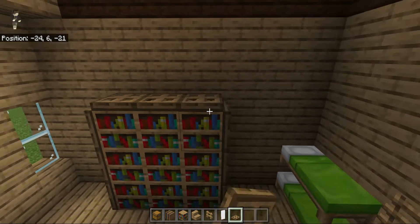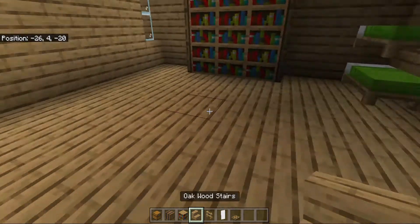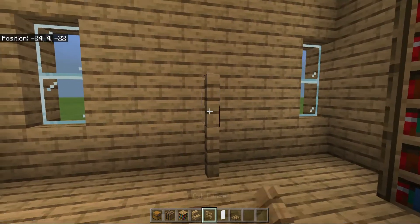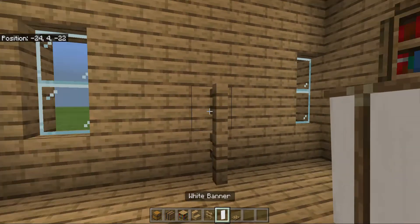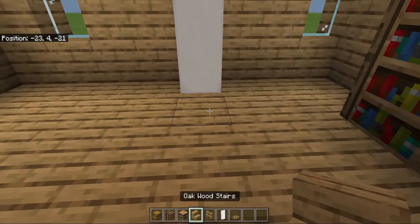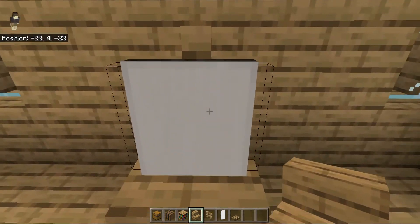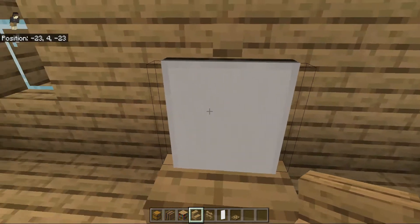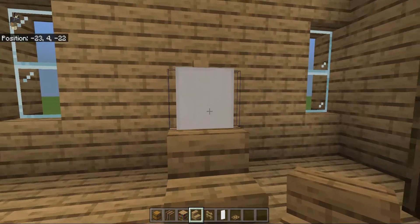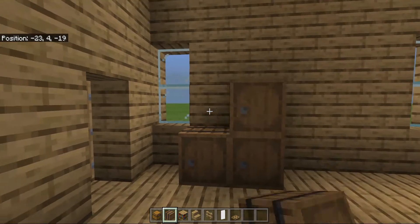We are also going to make an art stand with an easel, using two oak fences and a white banner. If you want, put a staircase so it looks like a one-block-tall easel or painting that they're working on.